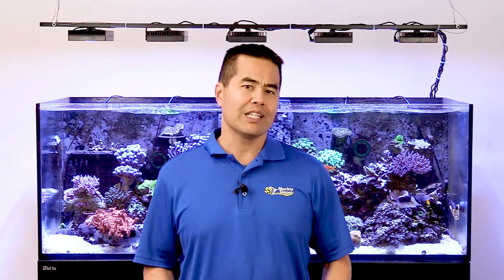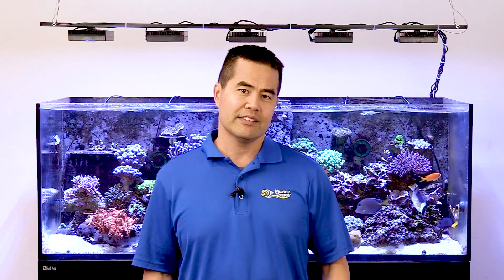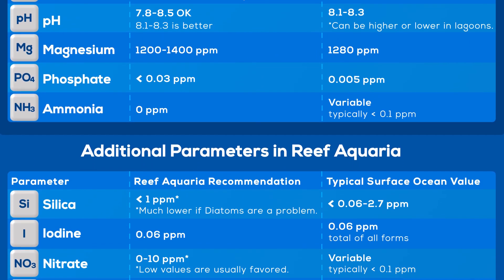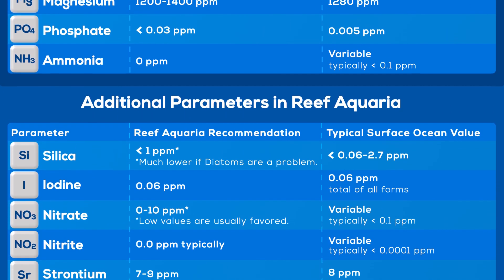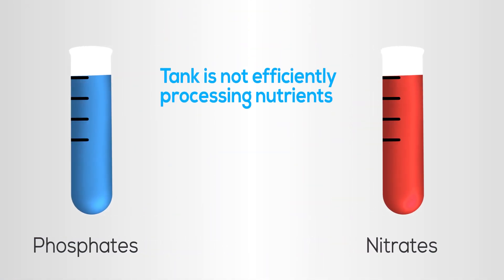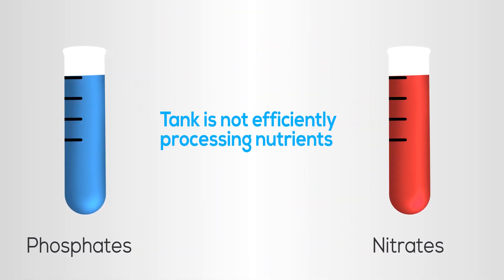Siphoning cyano and detritus out of your tank will really help your efforts to beat cyanobacteria. You'll be removing the locked-up nutrients the cyano is consuming. You'll also be diluting your tank with clean salt water, helping to reduce the general waste levels in the tank. Test your nitrate and phosphate levels regularly because these parameters are a direct indication of your waste levels in your tank. Elevated phosphates and nitrates mean your tank is not efficiently processing the nutrients that are going into the system.